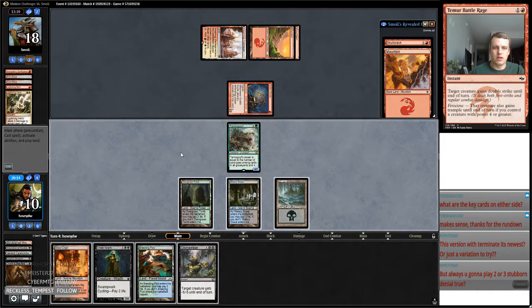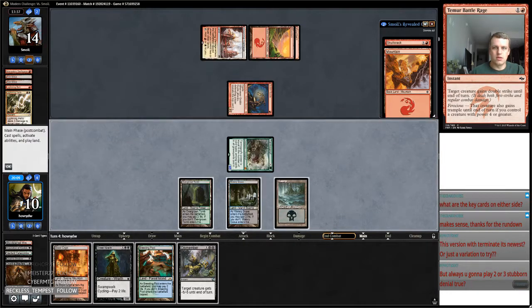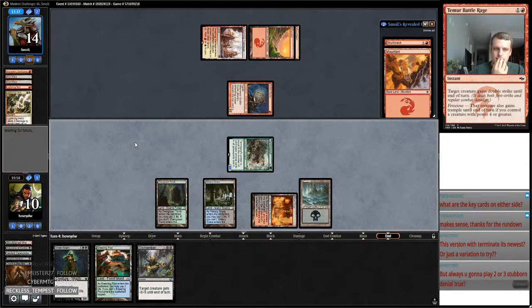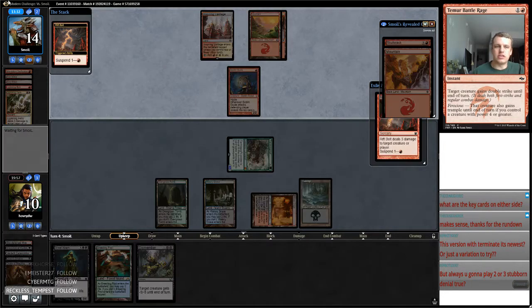Yeah, I messed up here. This definitely is not what I should have done. My opponent's got a Skullcrack and a Mountain in their hand — we go to four. I definitely didn't do this right. I should have been more aggressive with my Death Shadows. If we lose this one, this one's my fault.